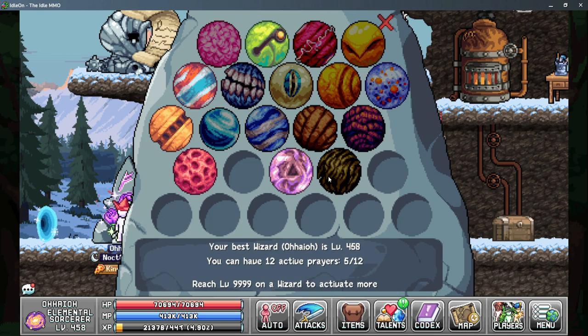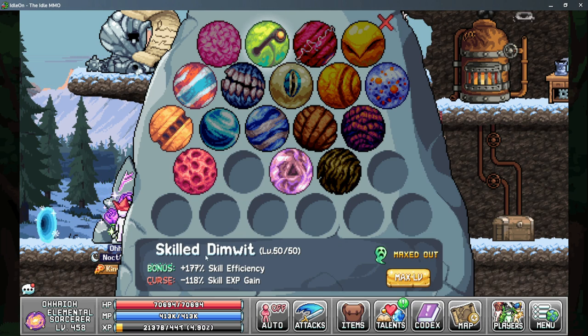Moving on to world three, we're starting with prayers. The main thing we're looking for here is skilled dimwit to give you more skilling efficiency. This does reduce your skill exp, but that's not necessarily a bad thing — all in all you're going to get a lot more worship souls for using skilled dimwit.